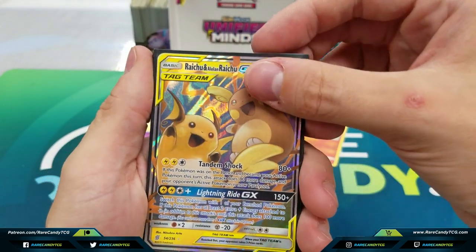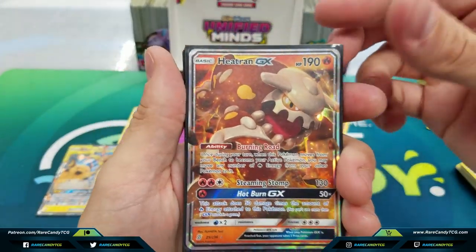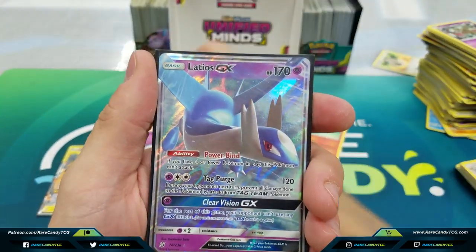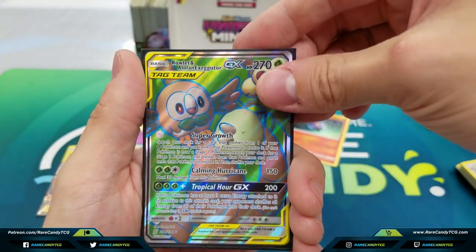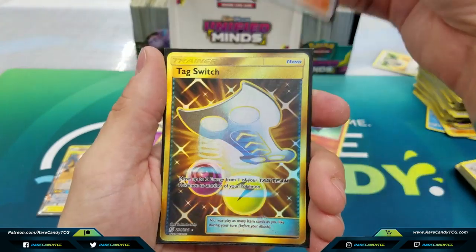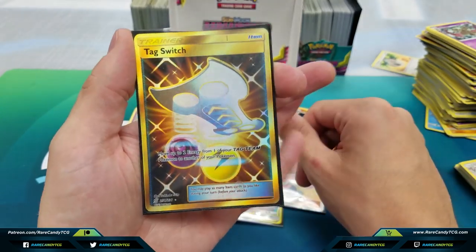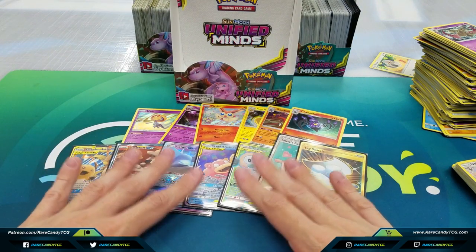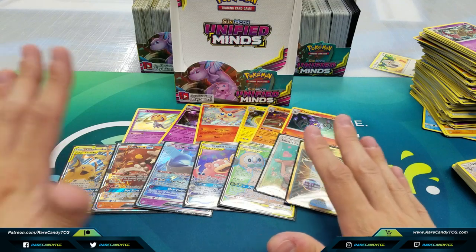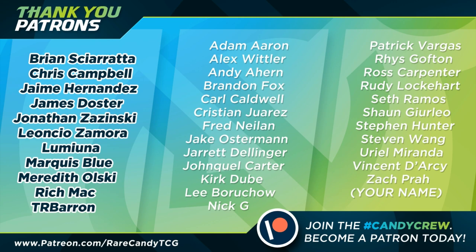Going on to our ultra rares: we got Raichu and Alolan Raichu GX — kind of saved the box at the end from the Heatran ending. Speaking of which, we have the dreaded Heatran GX. We have Latios GX, Slowpoke and Psyduck GX, Full Art Rowlet and Alolan Exeggutor GX, the Full Art Misty's Favor, and definitely the highlight of the box — maybe even out of all three boxes, debatably — the Secret Rare Tag Switch. In total we have seven ultra rare pulls, which is above average and a little bit better than most boxes. Overall, happy to end this opening series with this box — we definitely didn't do too bad despite a couple of dud pulls here and there.